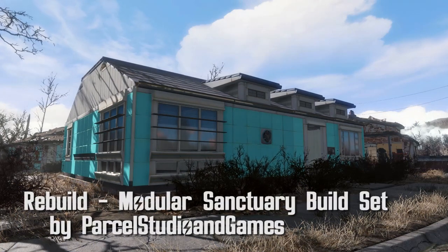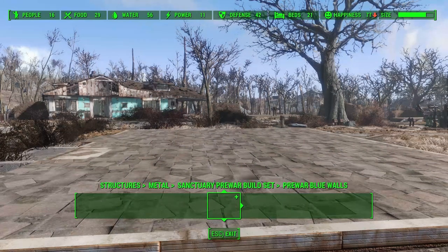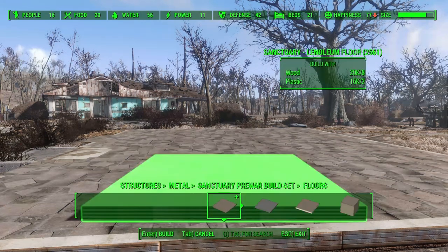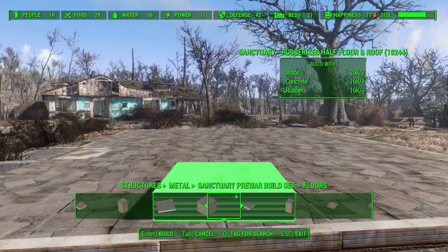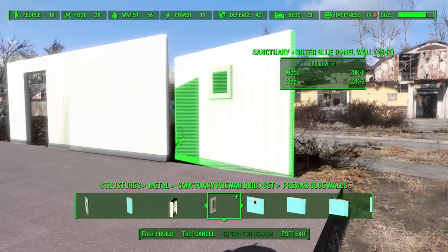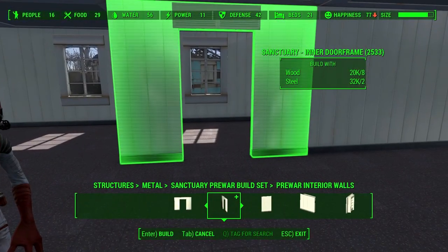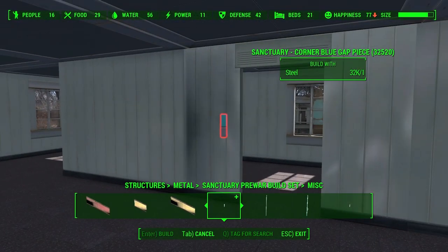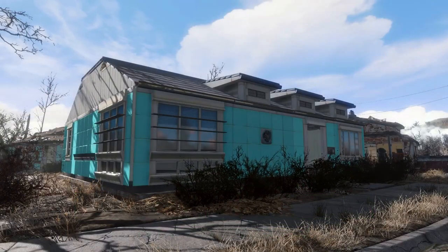Rebuild, Modular Sanctuary Pre-War and Post-War Set by Parcel Studio and Games. This adds two new categories of both pre-war and post-war building sets, which are added to the metal category. These will allow you to build whatever house of your dreams in no time. For the floor, every type for a beautiful house is available. For exterior wall colors, you have blue, yellow, red, and green. Then you've got your interior walls to set up your rooms — this includes doorways, regular walls, and walls with bookshelves. Under the miscellaneous section, you've got half railings, corners, gaps, and garage beam pieces. This mod really speeds up building a structure with a pre-war style, and it's easy as well.